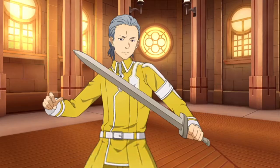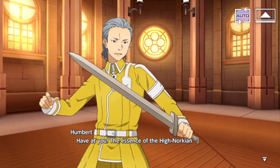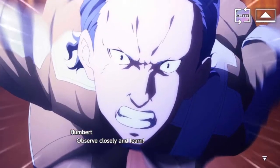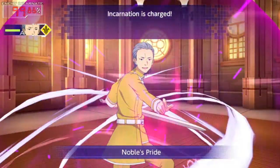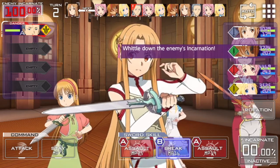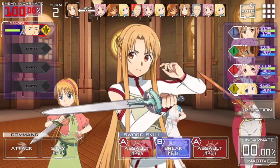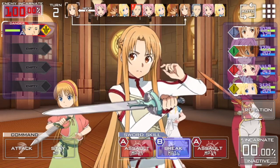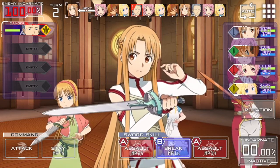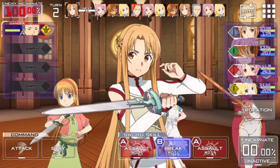You'll notice immediately it's very anime-inspired and feels a bit like watching an actual anime episode — that's really by design, which I find really cool. On manual mode you'll see an auto button at the top right. At the top there's a turn order, which is really useful for working out which enemy you should attack and who's going to go before you.